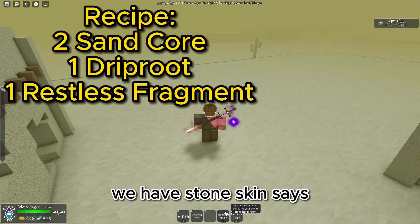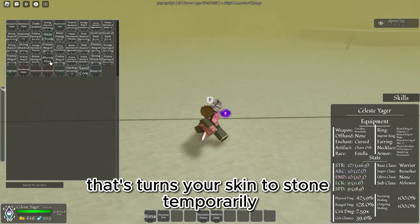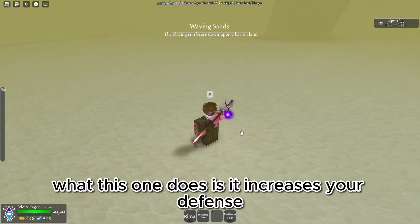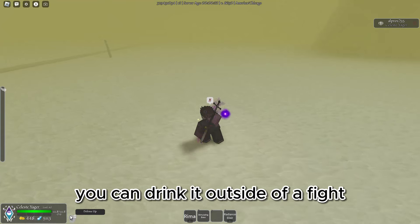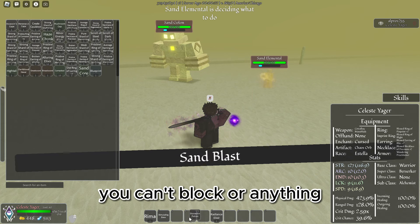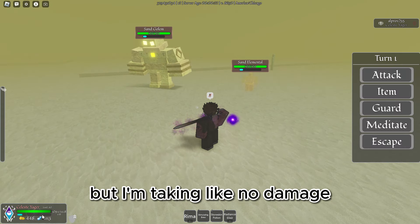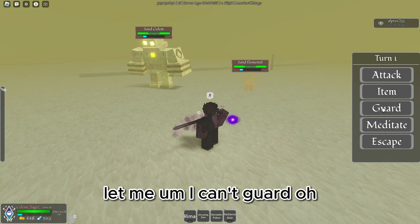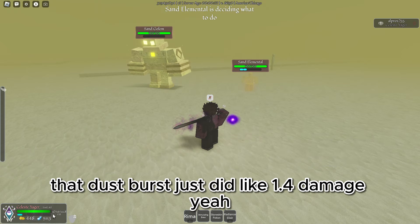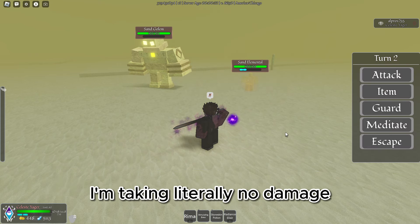Next up we have Stone Skin — a large vial of liquid that turns your skin to stone temporarily. I'm pretty sure what this one does is it increases your defense. You can drink it outside of a fight. It doesn't even give you the quick time event, but I'm taking like no damage. That dust burst just did like 1.4 damage. I'm taking literally no damage.